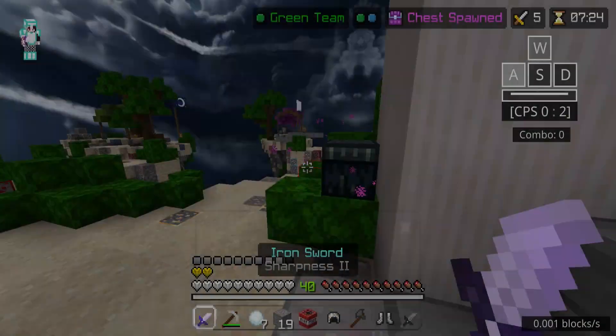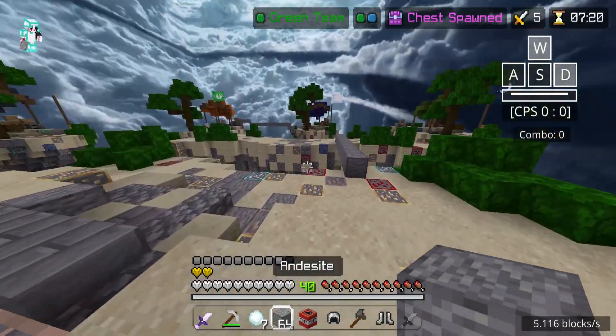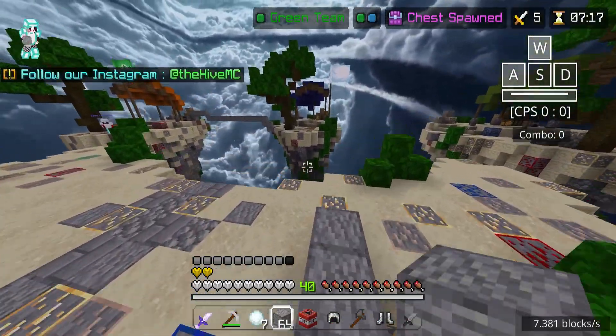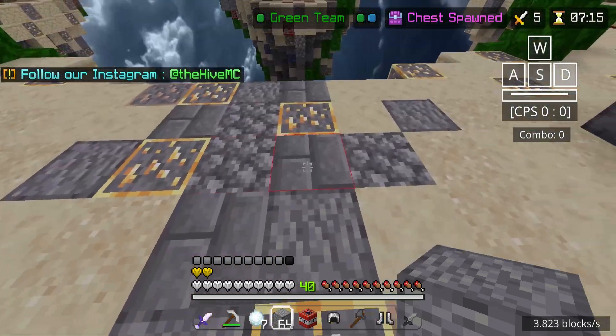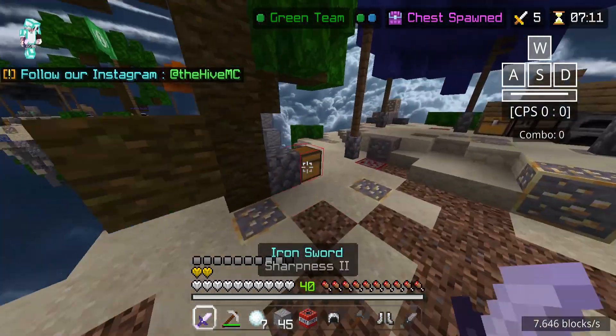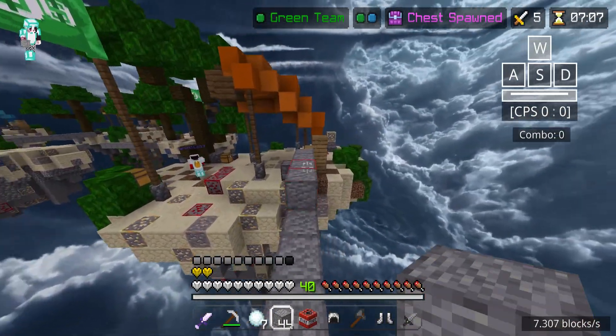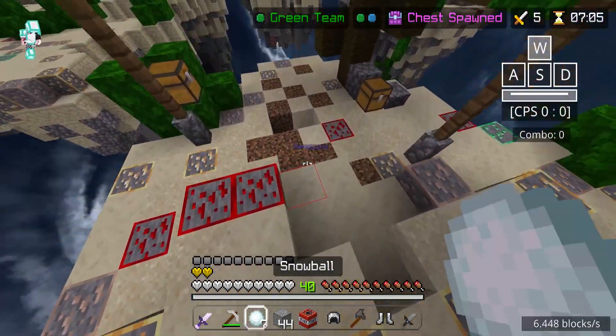I do need more blocks though. 64 blocks — there you go. We're going to be careful with this guy. I think he might know. Yes, I think he knows boys. We need to be careful here. I do not want to get snowballed, because do you have any idea the amount of times where I try to go to an island like this and I just get snowballed?